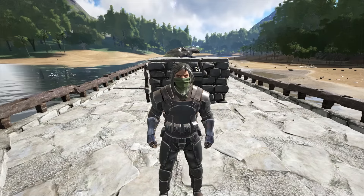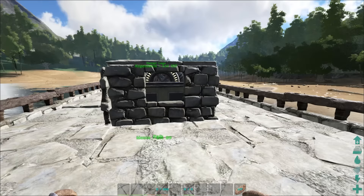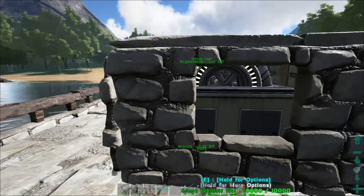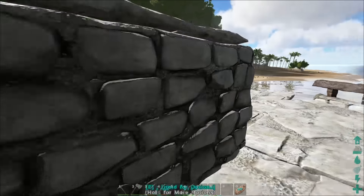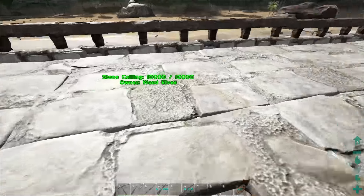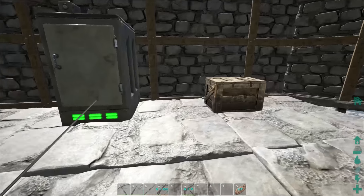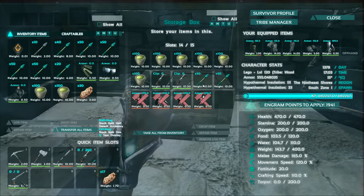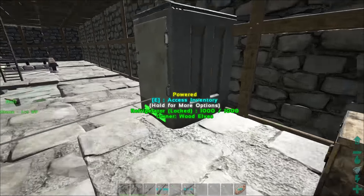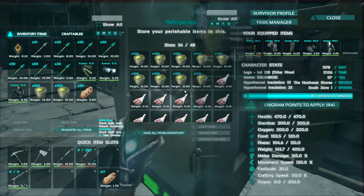Here we are - I've converted the battleship boat that I built in one of the other videos into a little refrigeration raft. I've got that little window so I can easily access the generator. I don't love how the cables look but we've got all of our supplies - all kinds of prime meat.